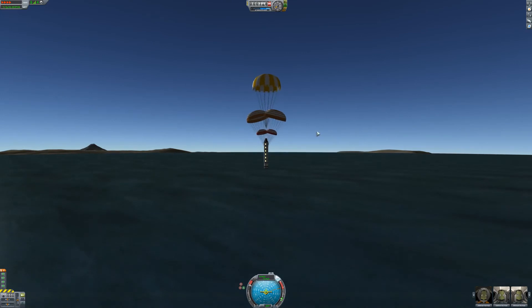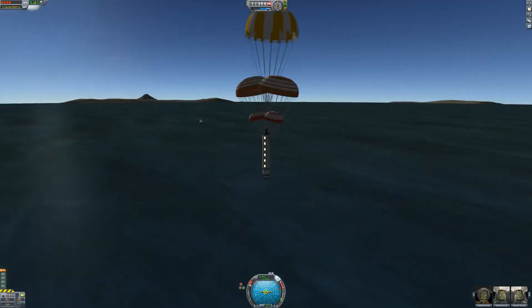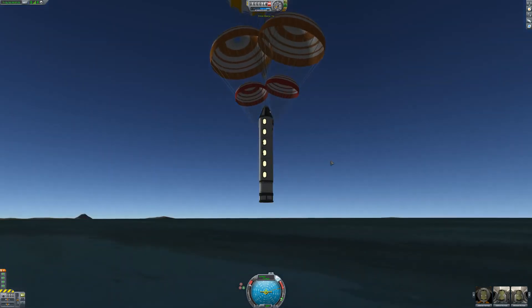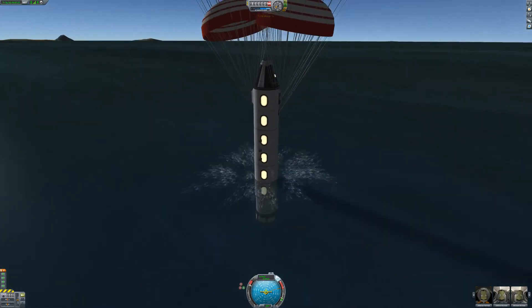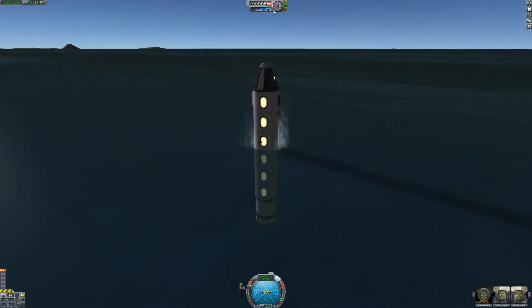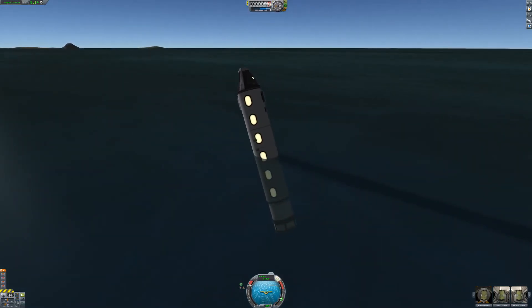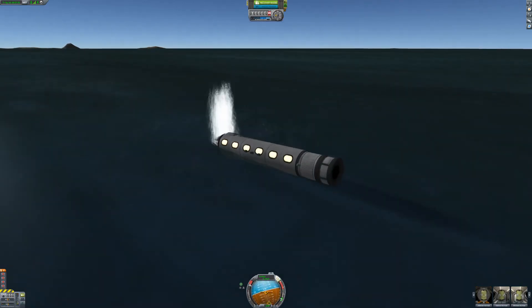This is going to earn you quite a bit of cash — about 100,000 per run for these VIP tourists. This is about the best way to make money in the very early stages. Of course you can go explore stuff at the later stages, but right now Jeb is only tier 1 and I prefer to get some more maneuvering upgrades before I actually go about exploring the solar system.